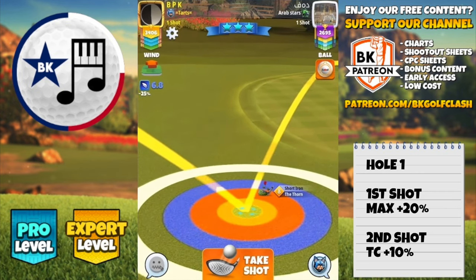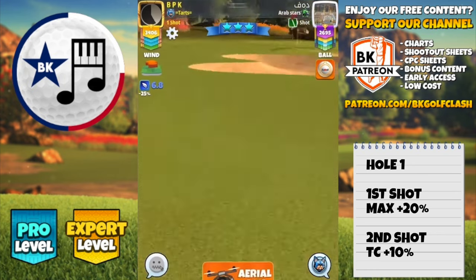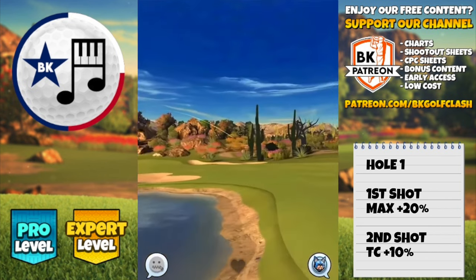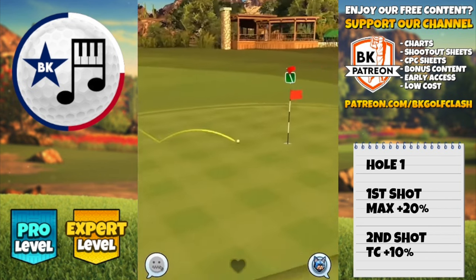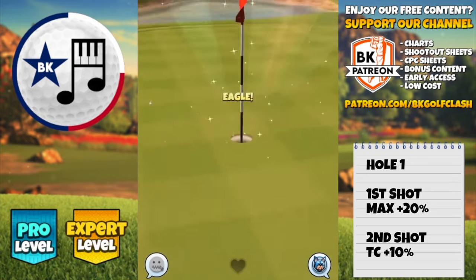Leave the ball guide even with thorn level 8 and 9 just a little fraction short of the cup. We do come in a little bit pacey here but it is still going to drop — that would be my advice. Obviously if you've got thorn level 7 then you will have a little bit less ball guide than is on the video. Perfect away here and it is going to bounce very nicely and we get a little zoom in at the end and drops beautifully for an eagle on this par 4.